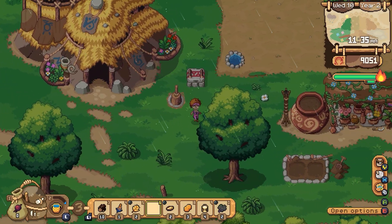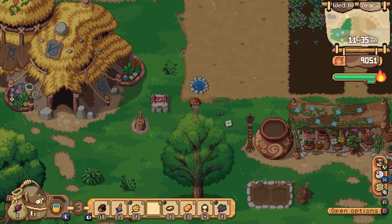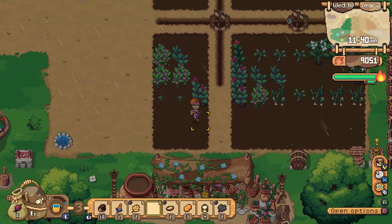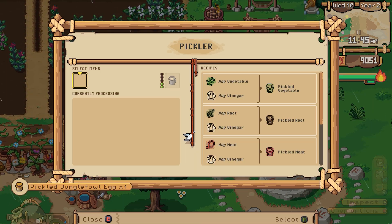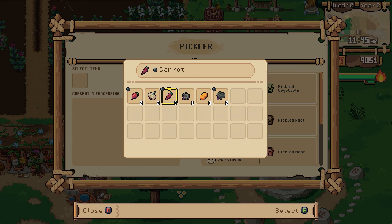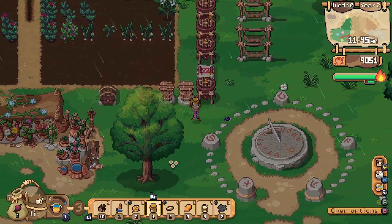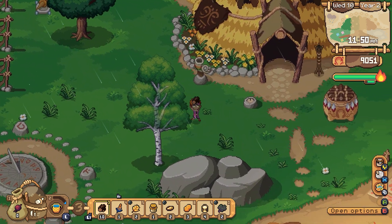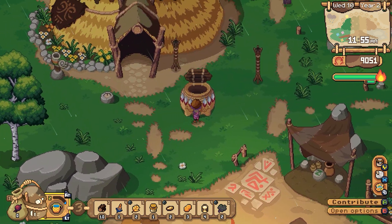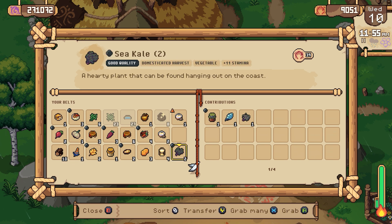So we can let all these things process for a while now. I don't really want to put any of that stuff into juice. This is finished — we can go ditch this. Again, I guess I'll just put some garlic in there. Everything else is kept busy. So, I'm just gonna get rid of the sea kale.